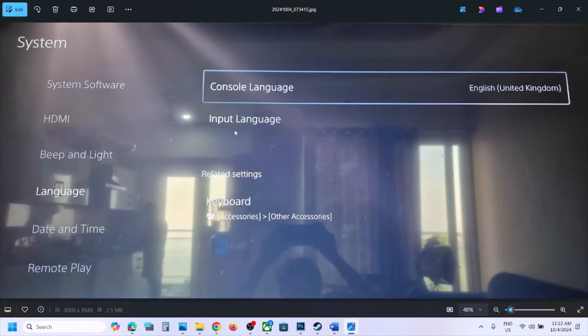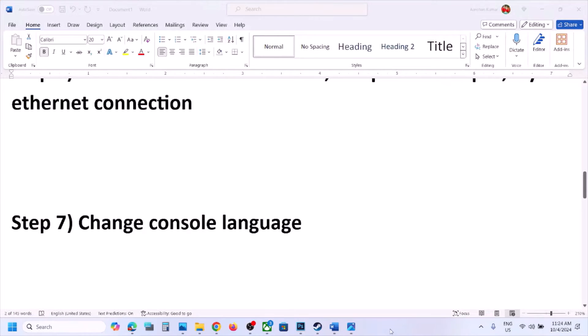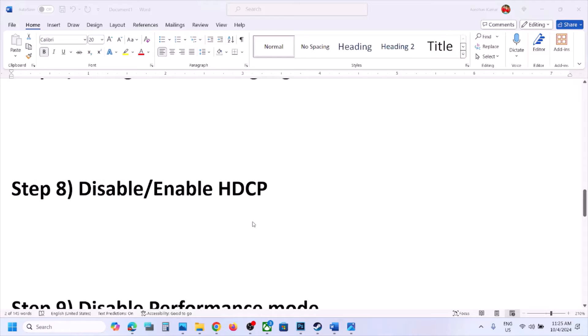The next step is to change the console language. Go to PS5 Settings, then 'System,' then 'Language,' and select 'Console Language.' You will see a list of available languages. If your desired language is already selected, switch to a different language first, then switch back to your language and check.